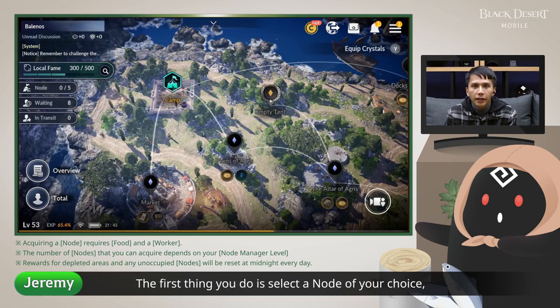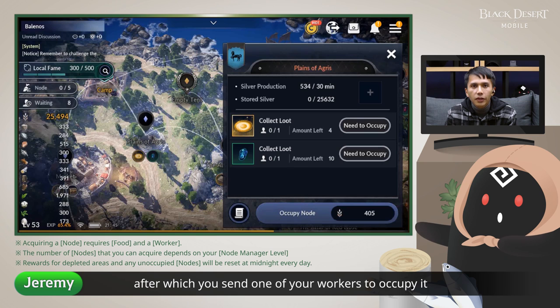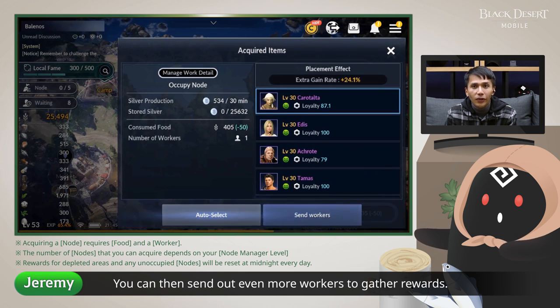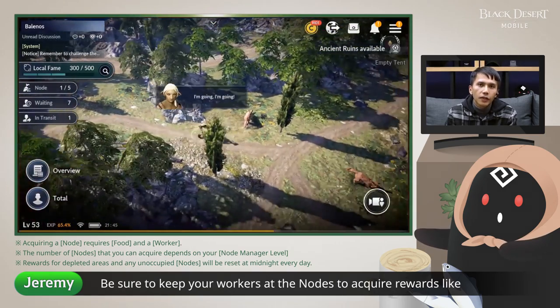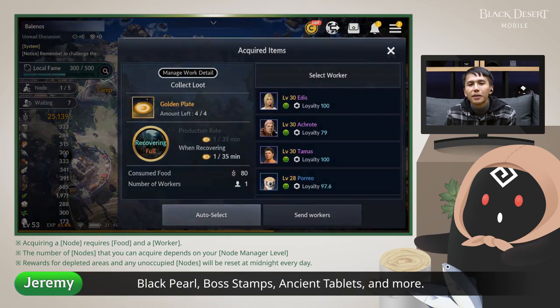The first thing you do is select a node of your choice, after which you send one of your workers to occupy it by consuming resources. You can then send even more workers to gather rewards. Be sure to keep your workers at the nodes to acquire rewards like Black Pearl, Boss Stamps, Ancient Tablets, and more.